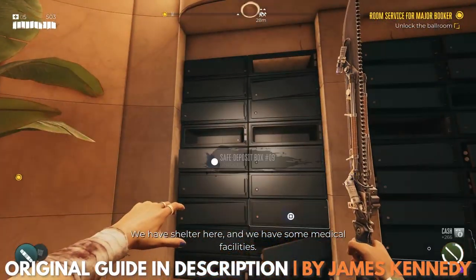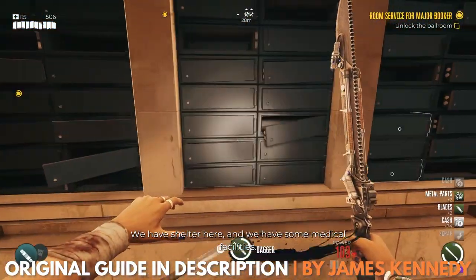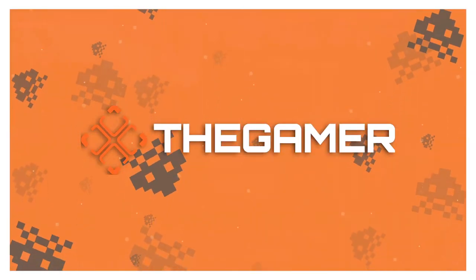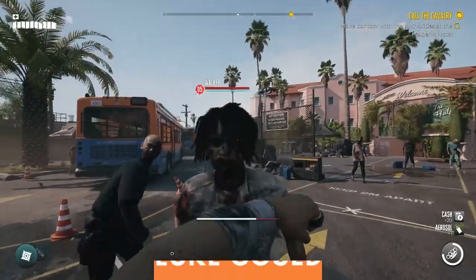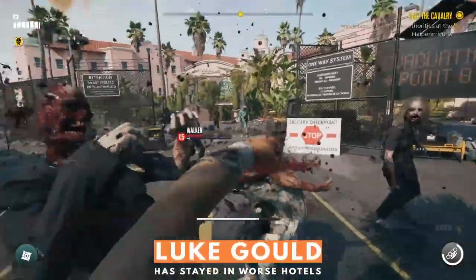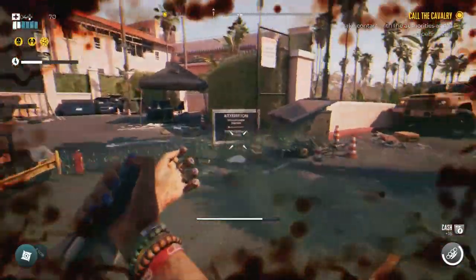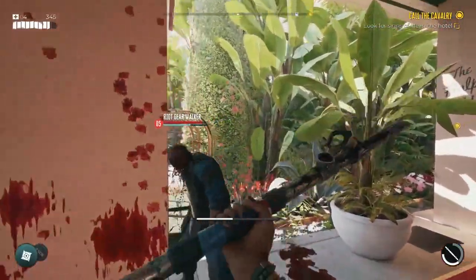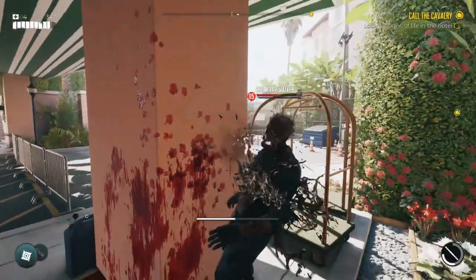Hi, this is Luke with The Gamer, and I'm going to show you where to find all of the safe deposit keys in the Halperin Hotel in Dead Island 2. At the start of this chapter of Dead Island 2, you'll have just learned that your Slayer of Choice is in fact immune to the zombie virus. And what will you do with this newfound power? Well, skulk through the streets of Bel Air, killing zombies, and working your way through to a military outpost in the nearby Halperin Hotel.